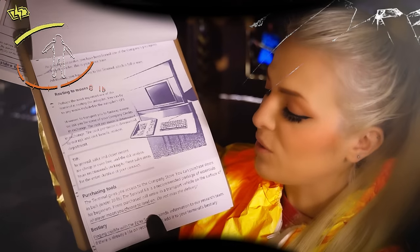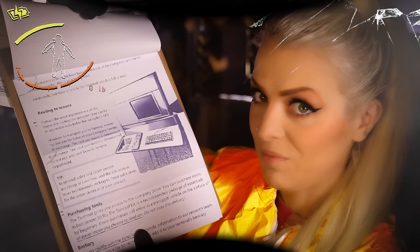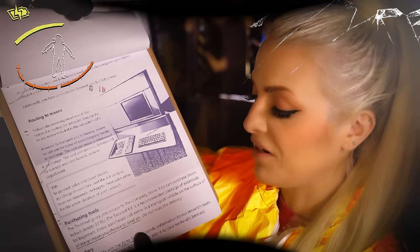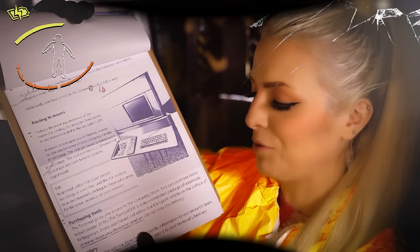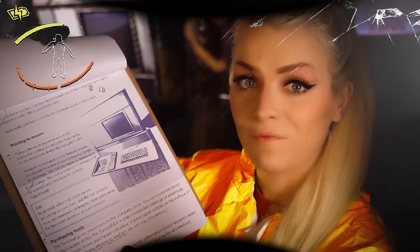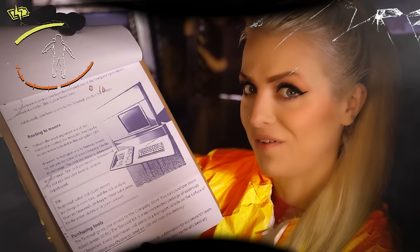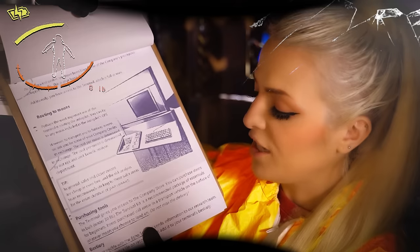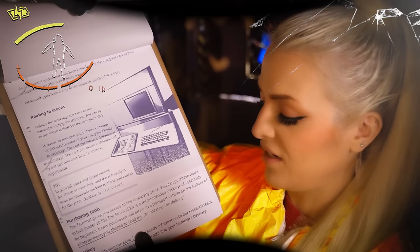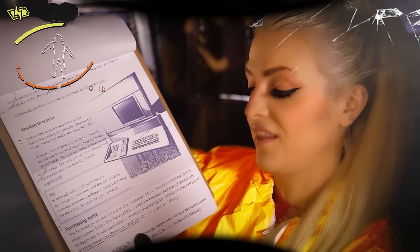Purchasing tools: the terminal gives you access to the company store. You can purchase items in bulk under 30 pounds. The survival kit is a recommended package of essentials for beginners, which I'll get purchased for you in a minute. I'd rather my crew stay alive because I'm fined if you don't — and you can always pay me back once you find something of higher value. Items purchased will arrive in a transport vehicle on the surface of whatever moon you choose to land on. Do not miss the delivery.